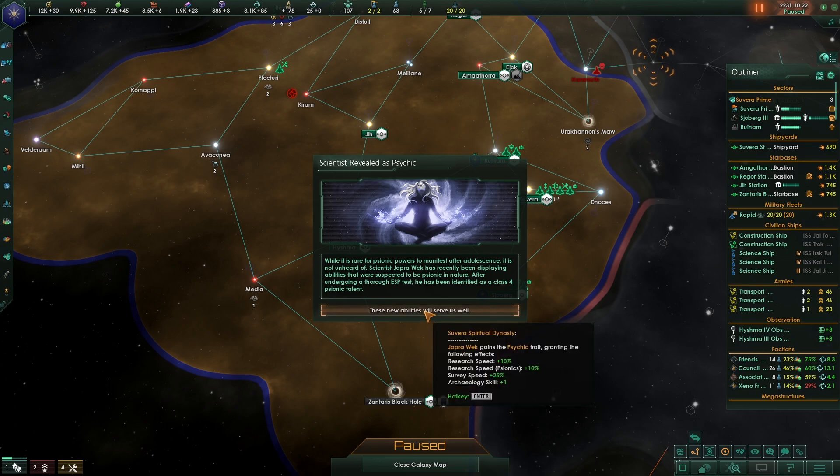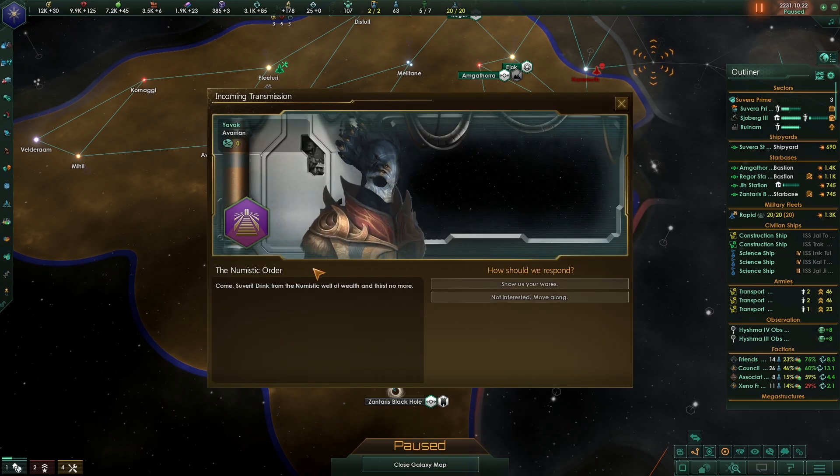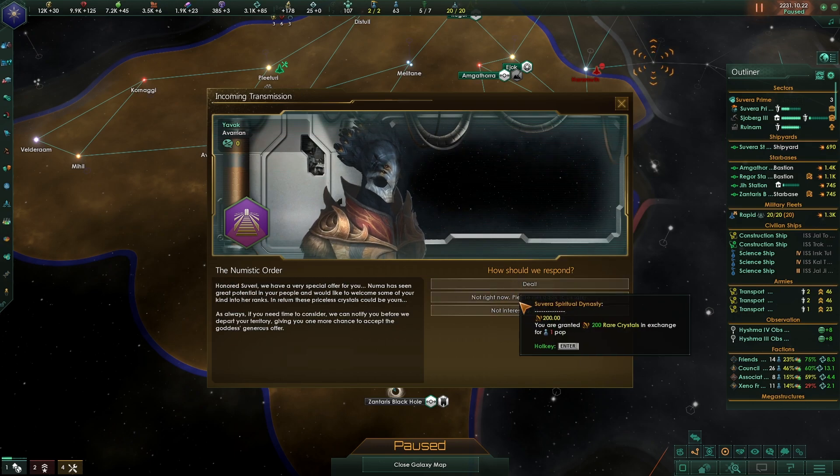A scientist has revealed the psychic trait - Jopra Weck gains the psychic trait. Let's see what the Numistic Order has to offer.